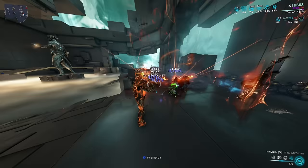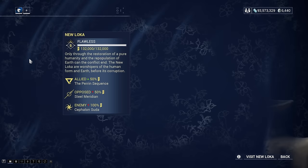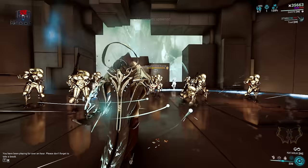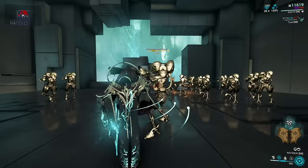Styanax's 4th ability also has an augment mod known as Intrepid Stand, which grants Overguard to you and your squad for every javelin that hits an enemy. You can get Intrepid Stand from the Arbiters of Hexis or New Loka at rank 5 for 25,000 standing, or you can get it for 15 platinum from Warframe.Market. Overguard is a new mechanic that was added into Warframe that makes you completely knockdown immune, status immune, and acts as a health bar over the top of your health bar, which can instantly be refreshed with a press of a button. Overguard combined with shield gating combined with Rolling Guard makes you basically invincible.